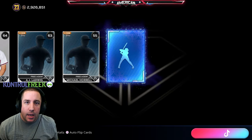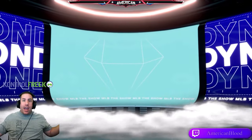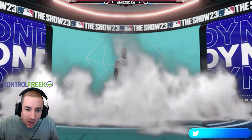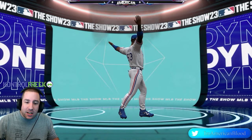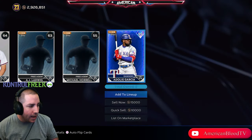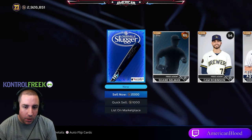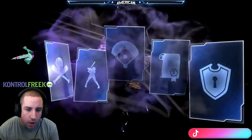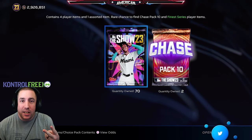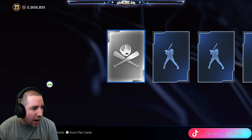Our second diamond in MLB The Show 23 is green — no way! Back-to-back green pulls, MLB The Show 23 you're the GOAT! It's another Texas Ranger — this time it's Adolis Garcia. Back-to-back 95 overalls! 30 packs in, we have two diamonds, two greens, two 95s, two Rangers: one deGrom, one Adolis.